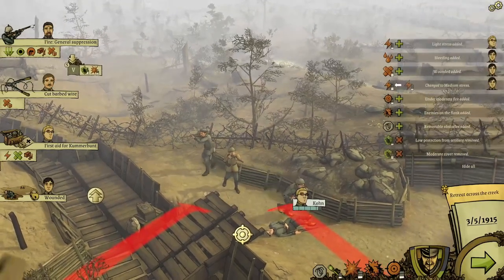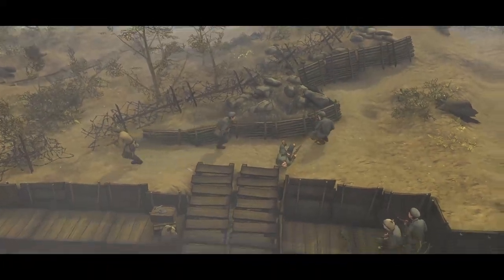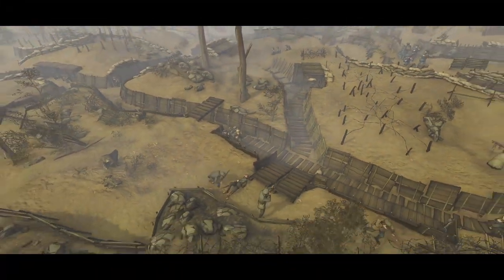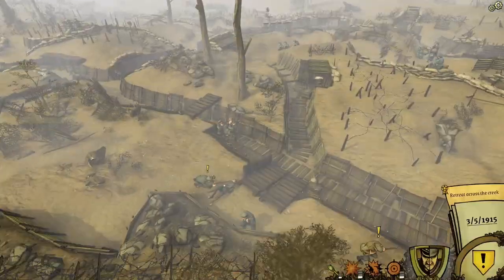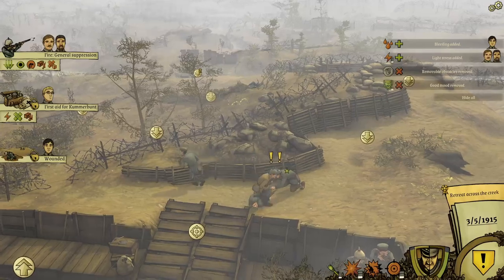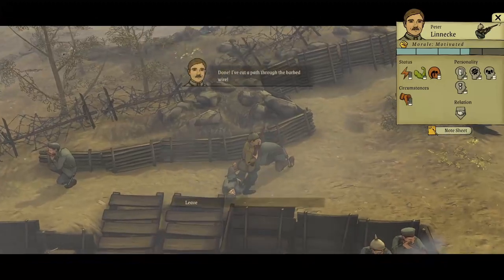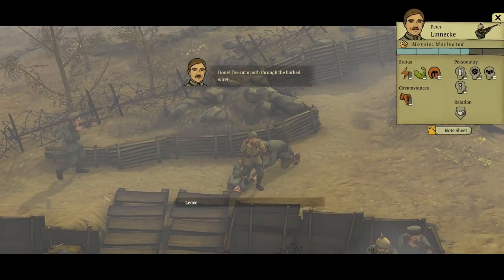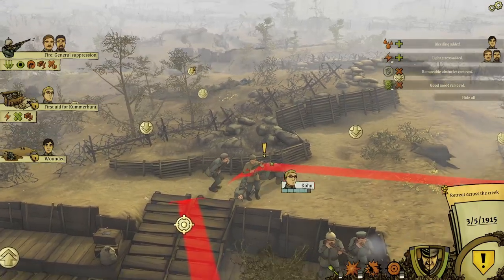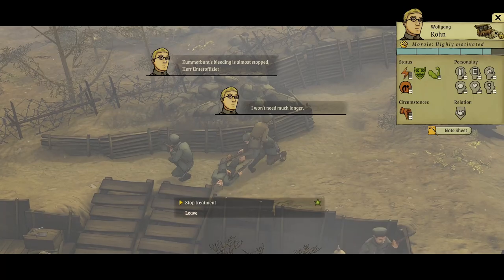Linneke can cover barbed wire. Doesn't really matter who does that, as long as one of them does. Done - I've cut a path through the barbed wire. Excellent. Done. Comerbund's bleeding has almost stopped.